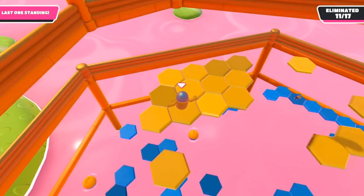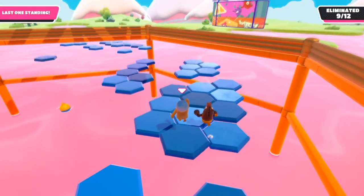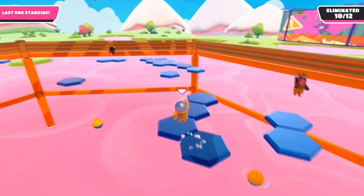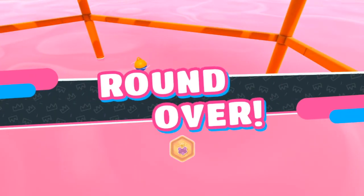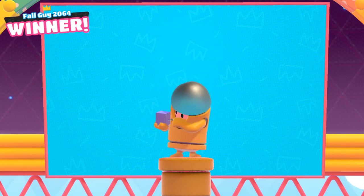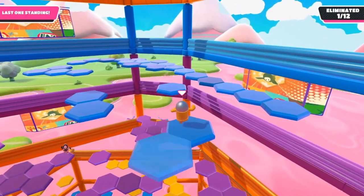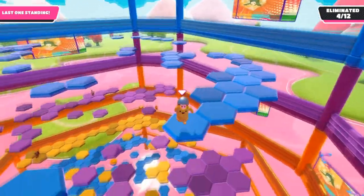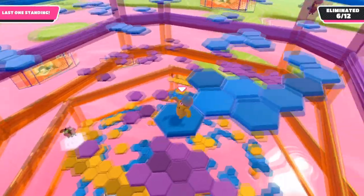My second tip for Hexagon: never give up. Even if you're on your last tile and someone is a whole layer above you, never give up. Even if you think they're a pro player, they can still mess up — due to inexperience, lag, glitches, nervousness, or distraction. Every time you feel like giving up, remember why you started. You queued up to win, not to lose.